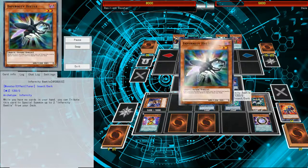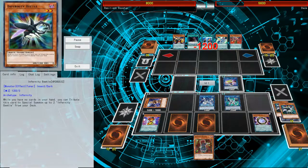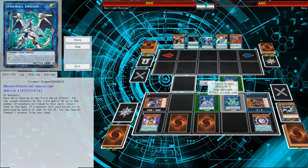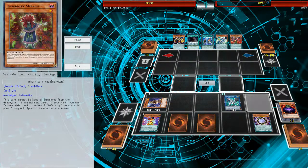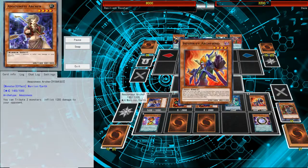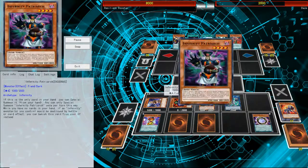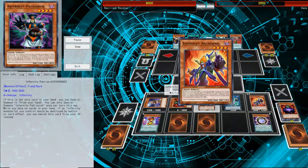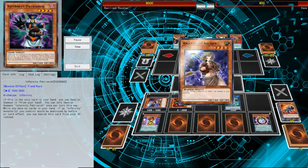The Infernity Beetle is good to make more tribute summons, or if you want to, you could use it as Link Materials. But at this point it didn't really matter, since I was able to get all the cards off the field by just tributing it. They lose 1200 for each time I tribute two monsters. And at this point it's pretty much game over. One more time — boom.